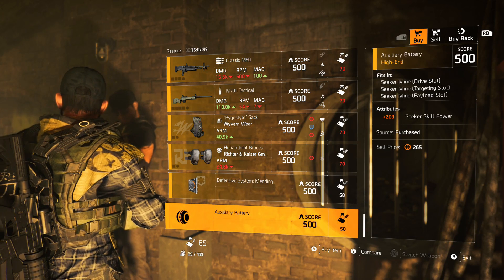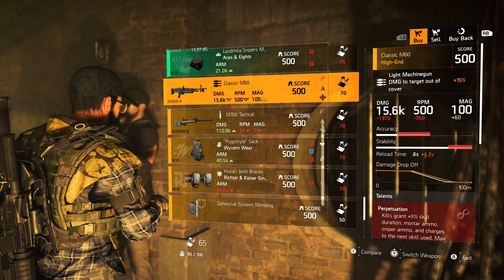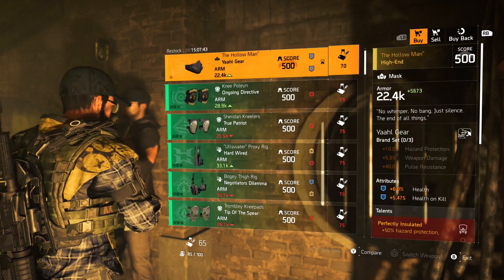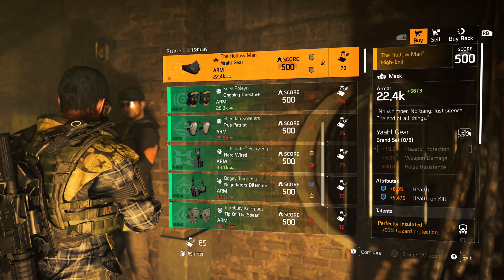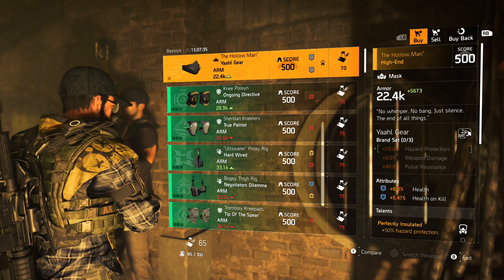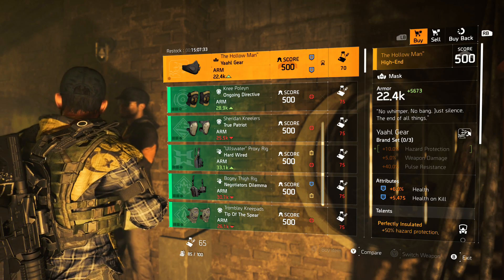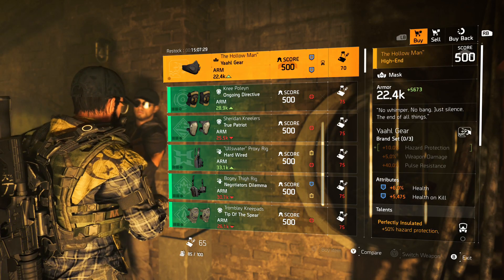Then we have an Auxiliary Battery for US Seeker Mine which is 209% skill power, and that's it for the vendor for now guys. The restock timer is 15 hours — I don't know if he's going to change, I think maybe not. If he changes within 15 hours then I'll make a video, but my guess is he won't. If he does I'll definitely make the video, so stay tuned and I'll see you guys in the next one.